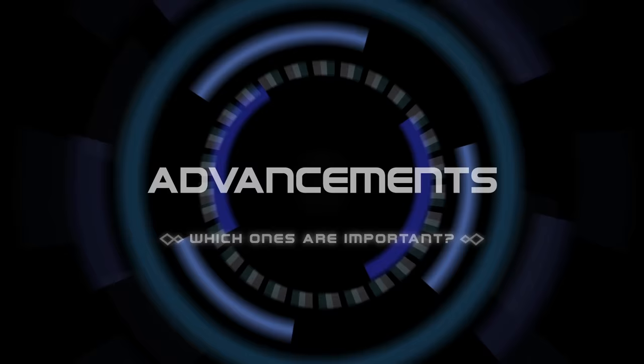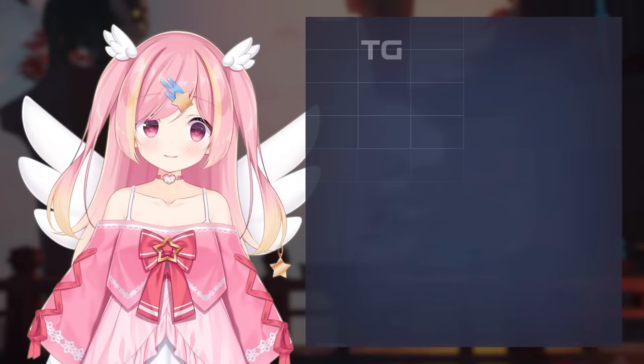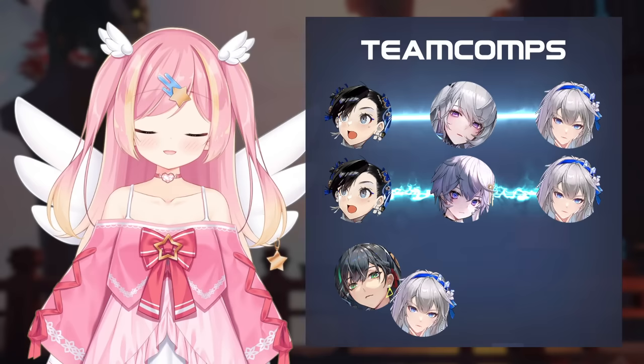Yulanz's advancements can have varying value depending on the team, so we'll look at a number of comps: a Martial Yulanz comp with Alice and Fiona, a Sweeping Yulanz comp with Icarus and Fiona, and finally a Double Altered and Triple Frost comp, both with Support Yulanz.